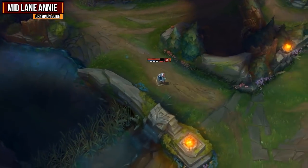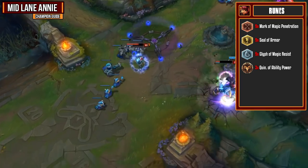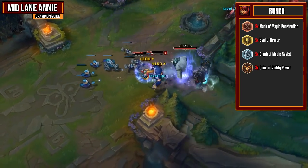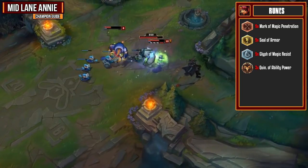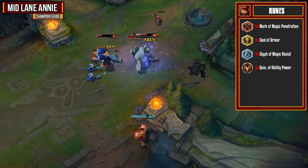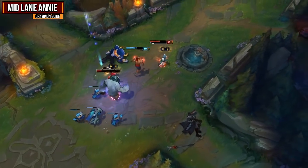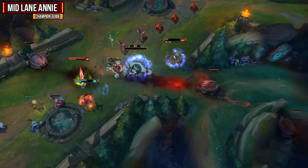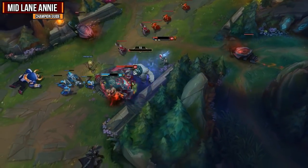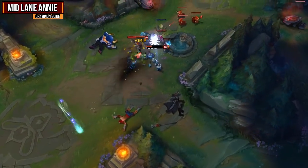For my runes I go magic penetration reds, armor yellows, magic resist blues, and ability power quints. This setup is a great way of doing some extra damage with that magic penetration and ability power, yet have some nice tankiness early on with the armor and magic resist. If you were in a really easy matchup you could opt for cooldown reduction blues or ability power blues instead, but if you were against a higher range champion like Vel'Koz or Xerath, you're really going to need that magic resist.